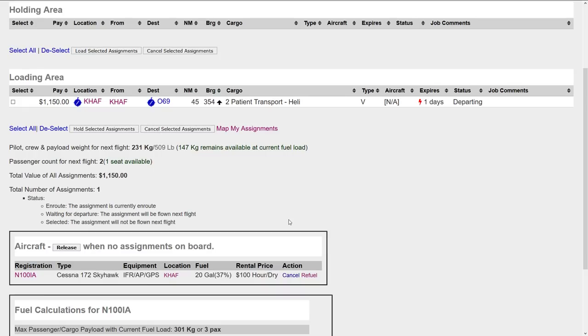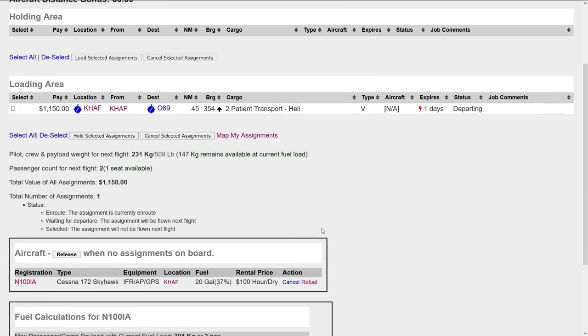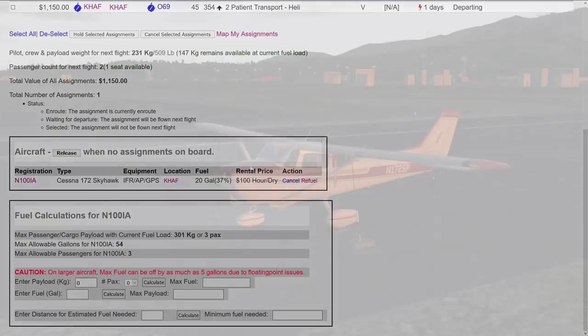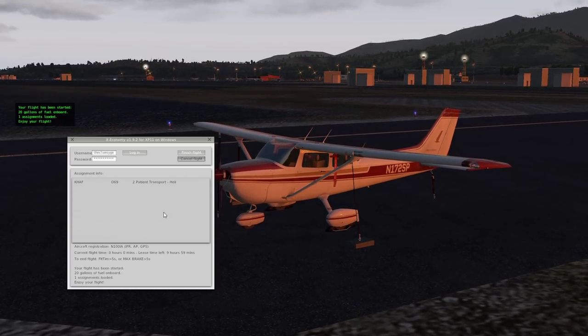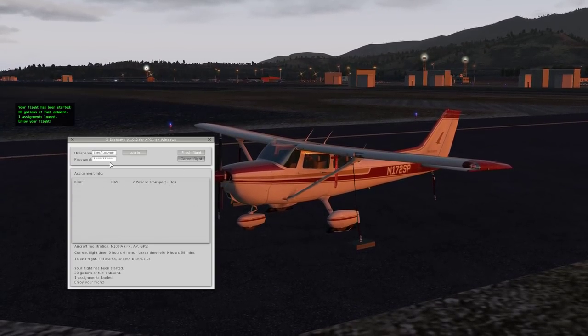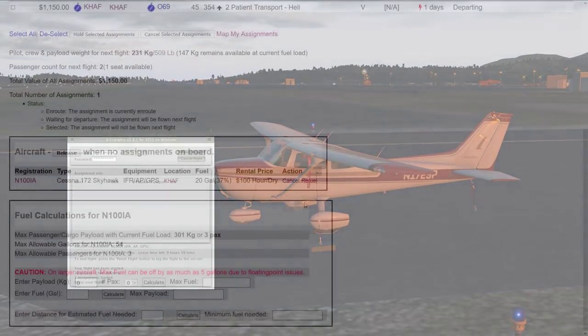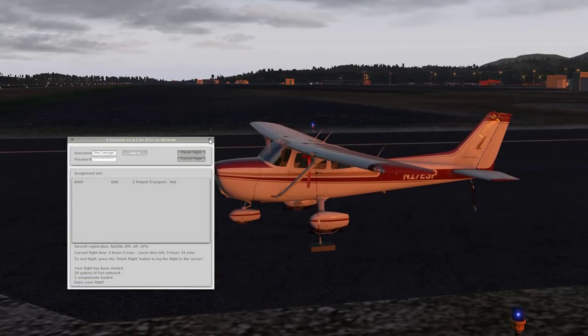So that's it: two passengers, 45 nautical miles, bearing almost north, paying a thousand. Let's go back to X-Plane and enable that flight - login, start it. Two patient transport. I also want to simulate the payload weight of the passengers, because that's not automatic. Right now we have 231 kilos total including the two passengers, so I want to simulate that.